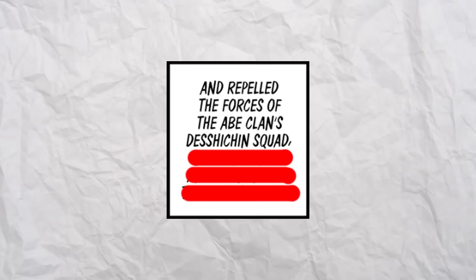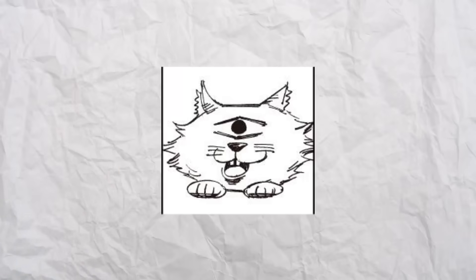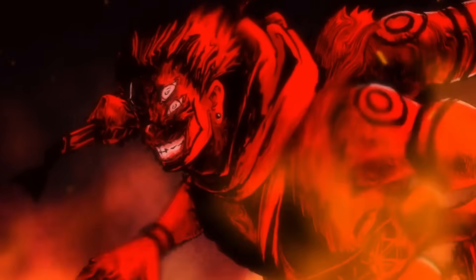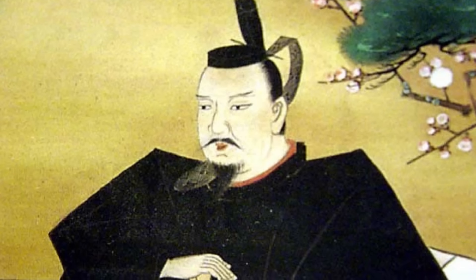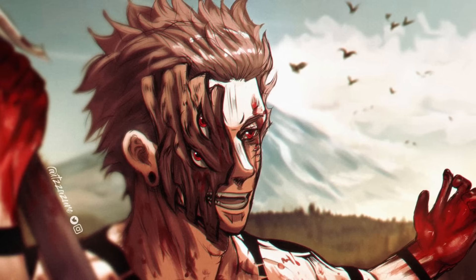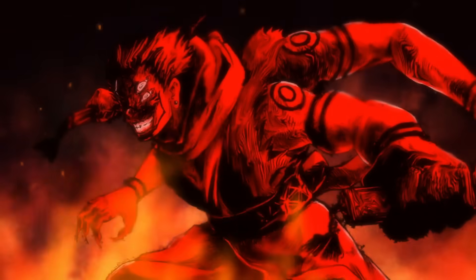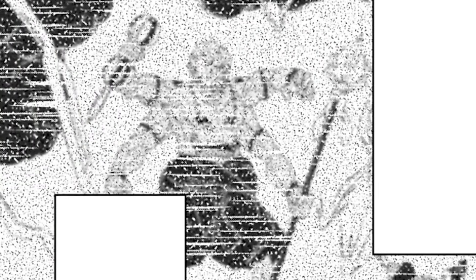Sakuna also pushed back one of the forces from the Abe clan, including Angel, and the remnants of the Sugawara clan. At this point, I feel like Gege has to give us a Heian-era flashback just to flesh out some of these events and visually show what it was like back then, because what I'm getting from all this is that Sakuna was simply a menace back then. We also get the name reveal of his trident — the weapon he held in the Heian era alongside the Vajra — and it's called the Hiten.